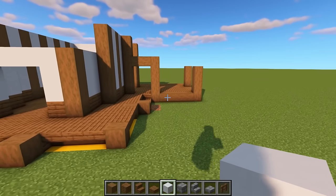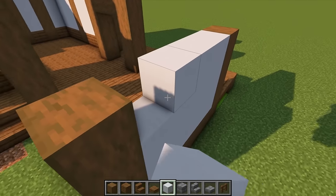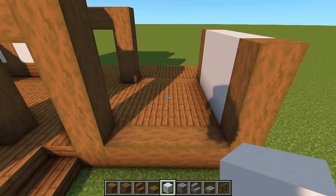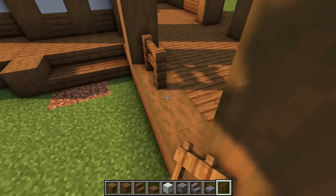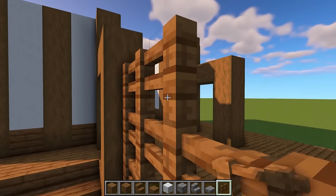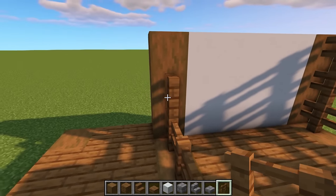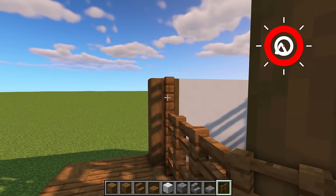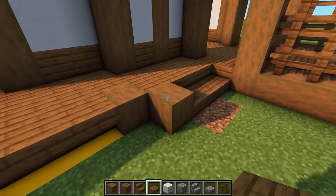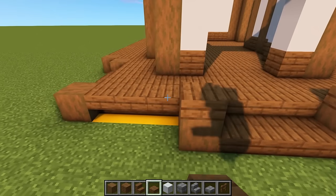Grab the white concrete and on the right-hand side fill in the four-block wall three blocks high, level with those pillars — don't fill in the one at the front or the back. Put in some fences there: four across, four on top, and four more on top of that. Do exactly the same at the back. Then go around the outside and wherever you've got the stripped spruce logs, put a slab on top of all of them.